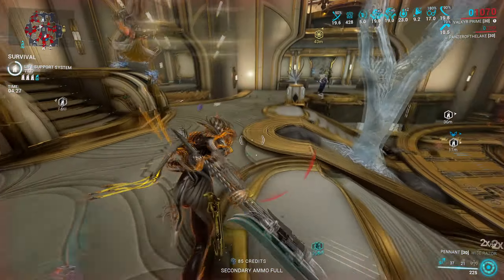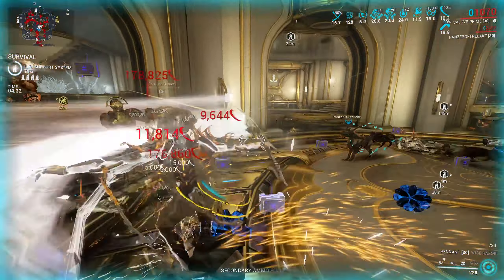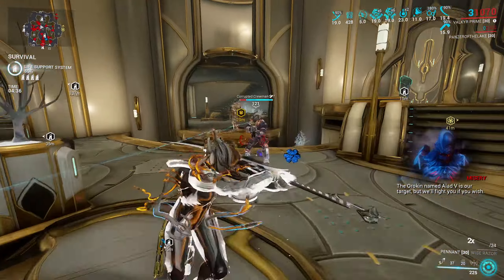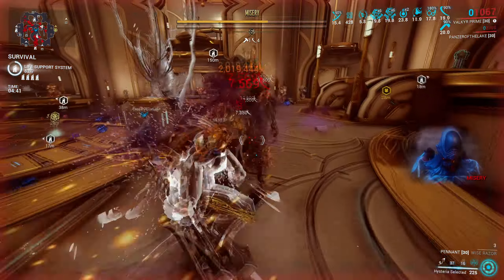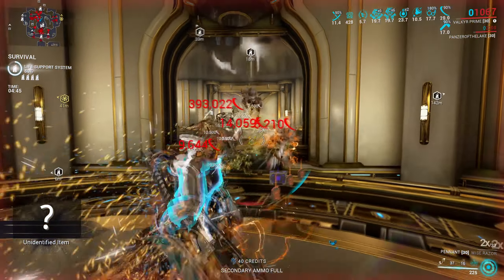Valkyr has the highest armor in the game. With the use of Umbral mods and her armor buff from Warcry, she can easily go over 90% damage reduction just with that. Add Adaptation when you're as tanky as it gets — which is perfect for a frame that's made to brawl — and it also means that Arcane Guardian or other survival arcanes are not needed.